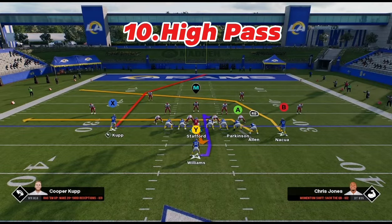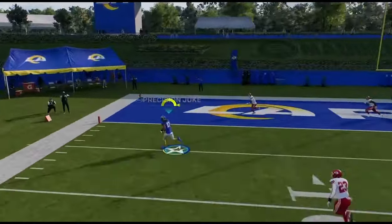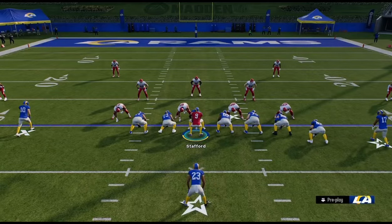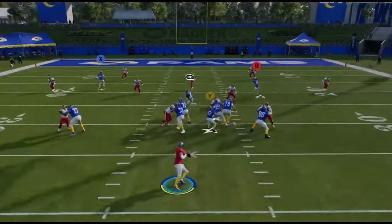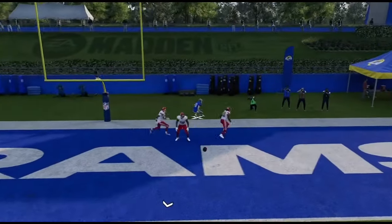The next tip is the hard count. Hit RB — the right bumper — to do a hard count and it might make the defense go offside. It doesn't always work and I would not do it too often, but sometimes you're able to get a free play from their offsides.